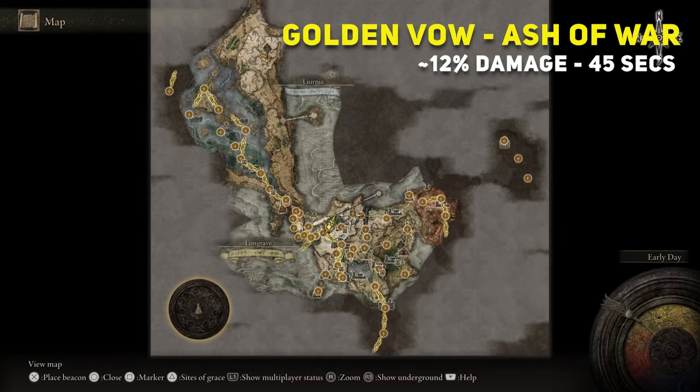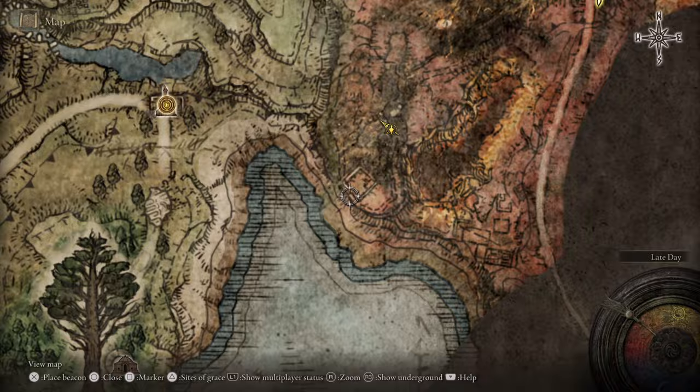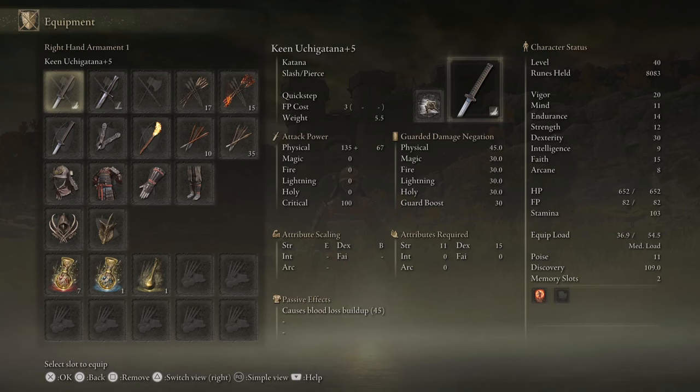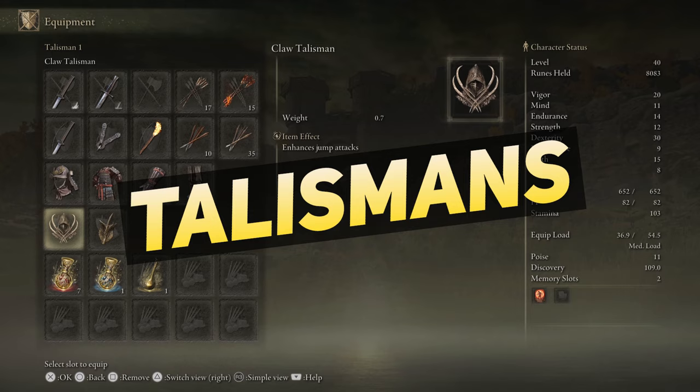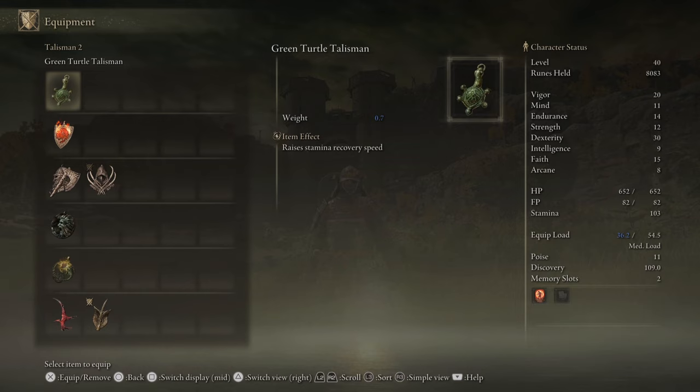Golden Vow Ash of War can be found in North Limgrave by defeating a Knight on horseback. To get the Flame Grant Me Strength Incantation, you need to go to Fort Gael and loot a corpse behind the castle — it's surrounded by two big mechanical flamethrowers. For the armor on this build, early game there isn't a good Samurai armor, so you can use the default one which is very good. On this build I'm using the Claw Talisman that increases jump attacks, obtainable in Stormveil Castle. The second talisman is the Winged Sword Insignia that increases attack power depending on consecutive hits — it has three tiers: 3%, 5%, and 10%. Alternatively, the Green Turtle Talisman raises stamina recovery speed, found in Summonwater Village in the northeast part of Limgrave.